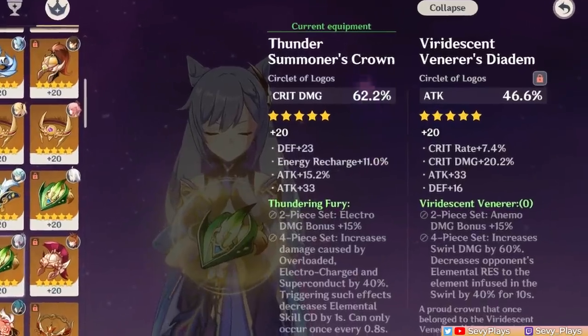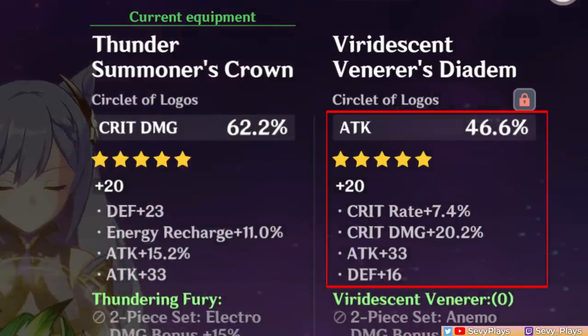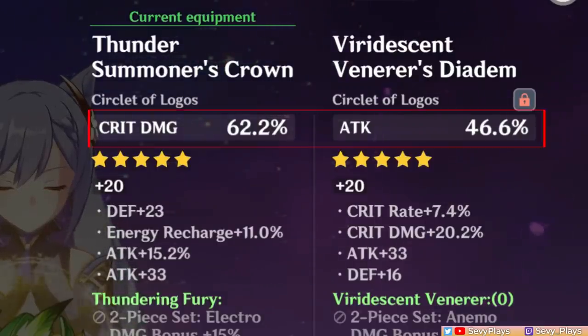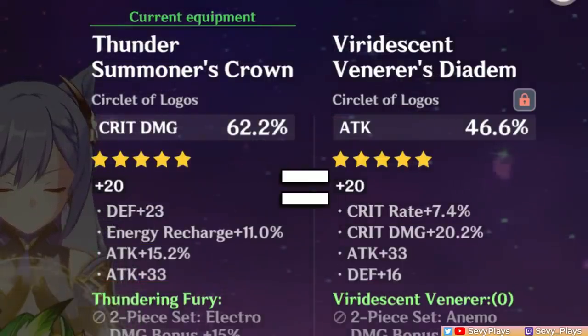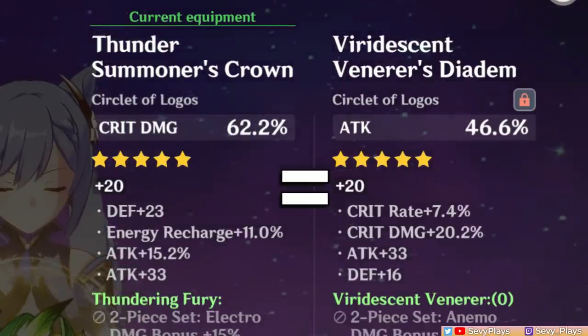What will be changing is the circlet. The first build will use a crit damage circlet with 15% and flat 33 attack substats. The second build will use an attack circlet with 20% crit damage and 33 flat attack. Ignore the ER and crit rate on both artifacts as they are irrelevant to the comparison. The idea is to isolate crit damage and attack and more directly compare their value. The 62.2% crit damage and 46.6% attack main stats of the circlets are about the same value of rolls.